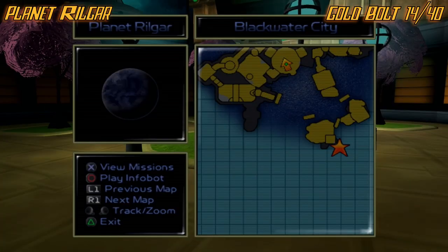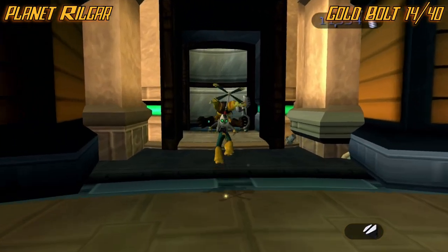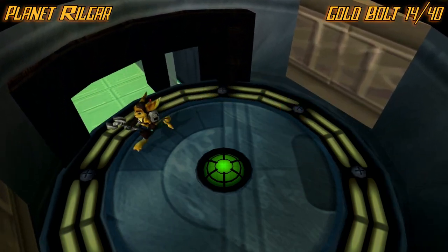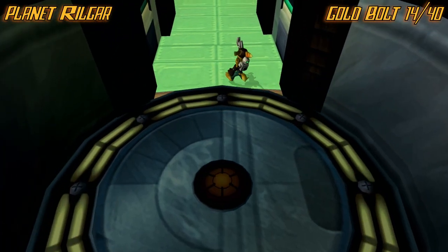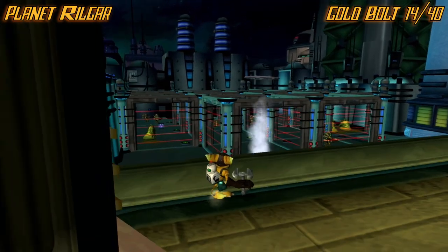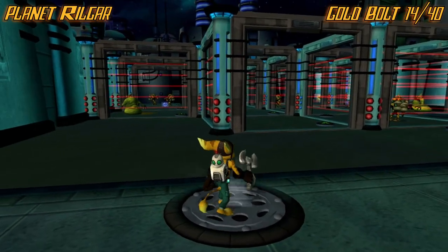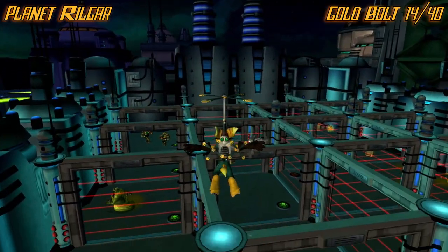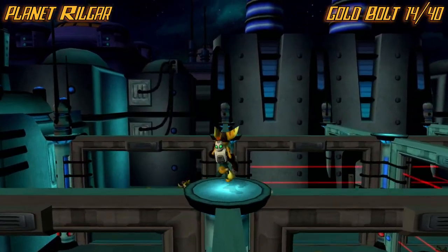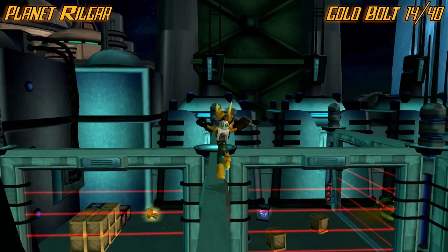Now we are on planet Rilgar — I think that's how it's pronounced. We're going to make our way over here towards this little elevator by the race area, so you can just take the taxi from the beginning to that area. Hop off here. Once you come out, there's going to be this sewage cap thing getting blown into the air. From here, jump onto the ledges of this laser maze kind of thing and just run along. It is in the back right.